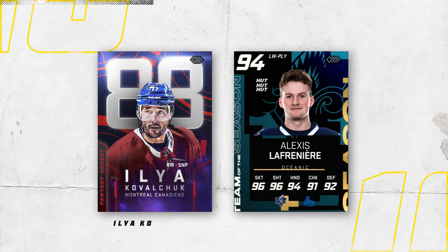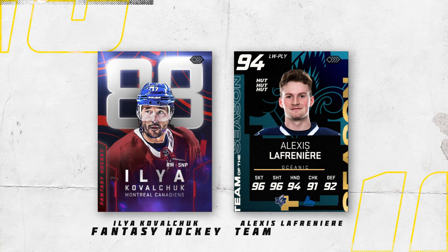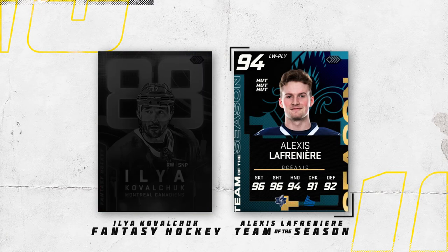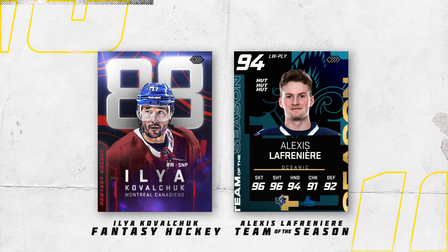Next up, the Ilya Kovalchuk Fantasy Hockey versus the Alexis Lafreniere Team of the Season. The Kovalchuk card utilizes the photo really well — there's a nice spread to the drop shadow behind Kovalchuk that makes him stand out over the overall, I love the large overalls in card designs, and there's a purple light leak at the bottom mixing the blue and red that make up the color scheme. The Lafreniere card has a faint diamond/checkered pattern in the background adding dimension, cool vertical text treatment, and the logo in the background. I've got to give the nod to the Kovalchuk Fantasy Hockey card.